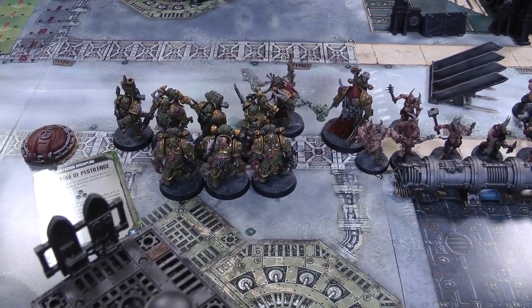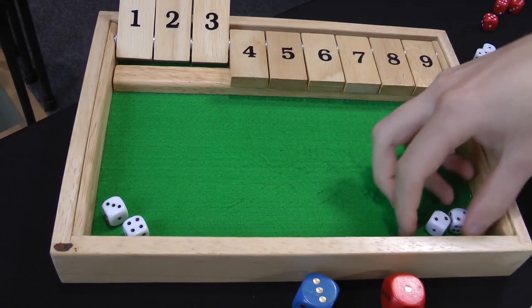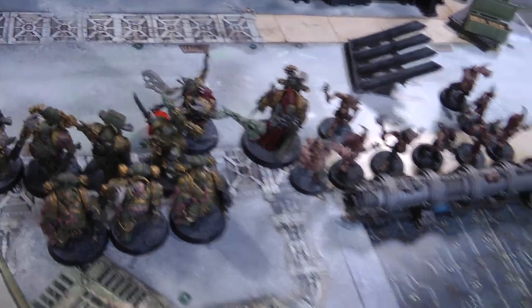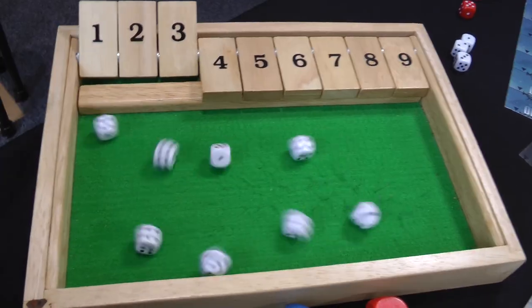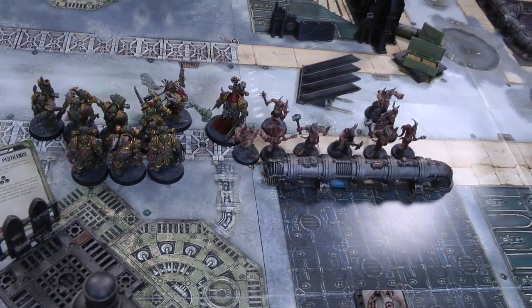On to the shooting phase. The Plague Marines shoot both Blight Launchers at the Aggressors — hitting on threes, using a command point to reroll and get two hits. Two wounds get through, one armour save made, one failed — the wounded Aggressor goes down again. The Plague Caster didn't advance so he can shoot his bolt pistol at the Intercessors. Then in the charge phase the Plague Caster tries to charge the Intercessors — overwatch fires eight shots hitting on sixes, nothing hits. He needs to roll a ten for the charge; he doesn't make it even with a command point — can only roll a nine. That's the end of Death Guard turn three. On to Space Marines turn three.